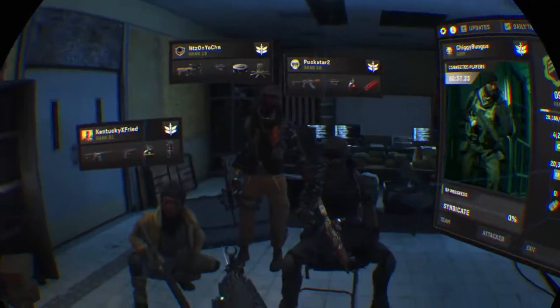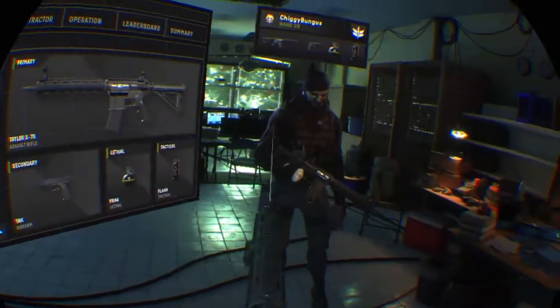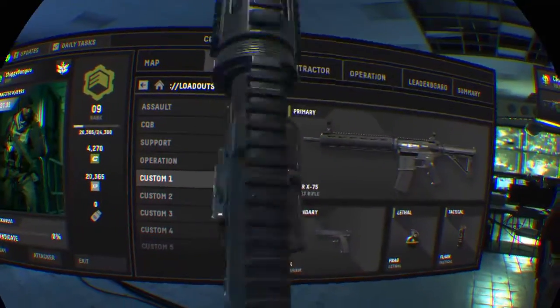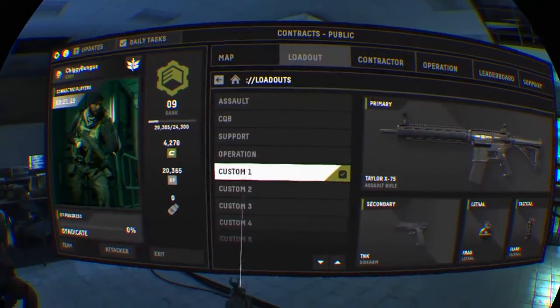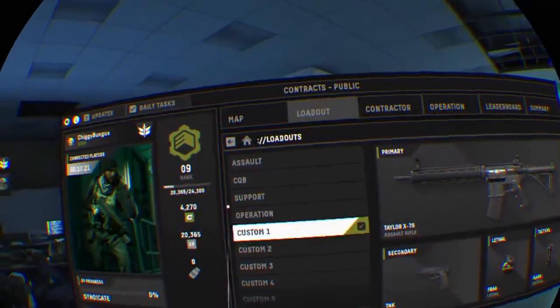Anyway, today we are playing with these guys. So basically this game is called Firewall Zero Hour — it's basically like a Call of Duty game. It's actually really fun, you should go get it. If you're able to, I recommend you get it.